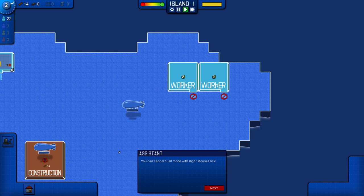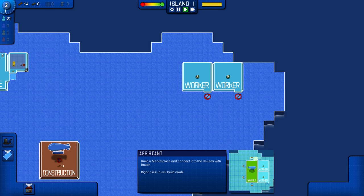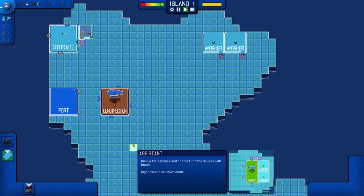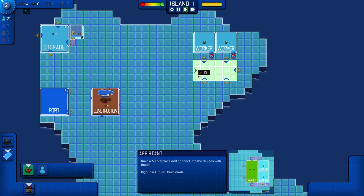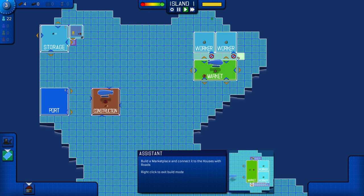You can cancel build mode by using the right click button. Fantastic. Workers have needs; the marketplace sends transporters carrying goods to the houses to fulfill their needs. Okay, so we can go to road. Where's the marketplace? There's storage, construction... I think we click houses. There we go. And then we can rotate — I think it goes with R. We'll just build it right here and get a road connected like that.